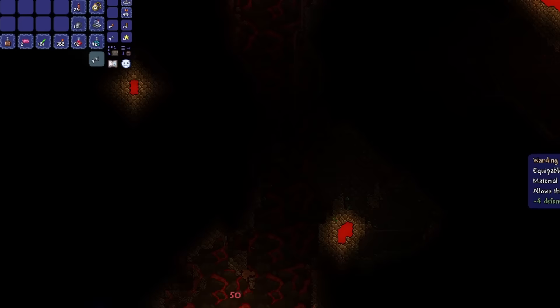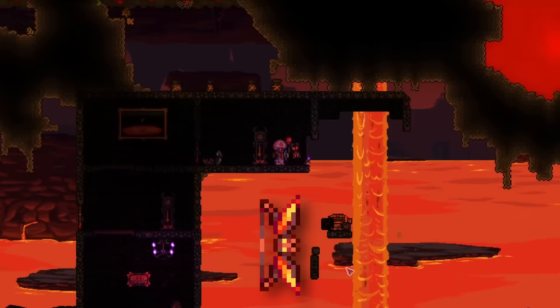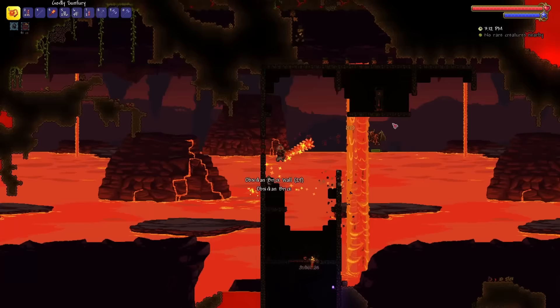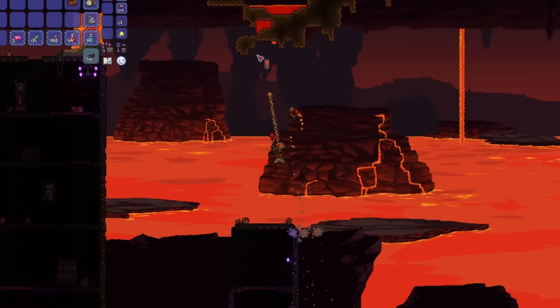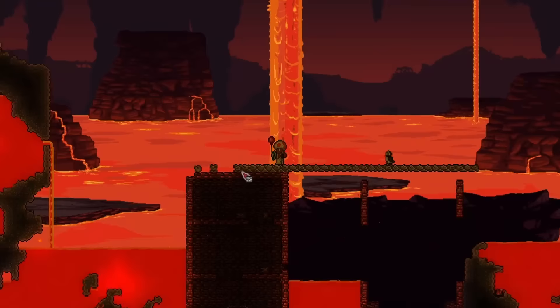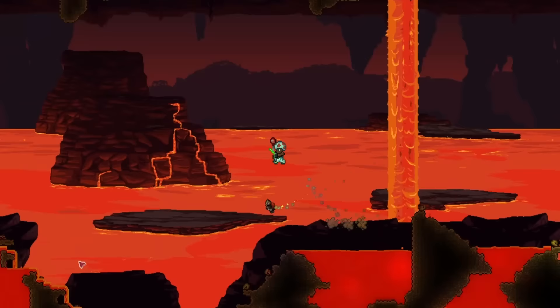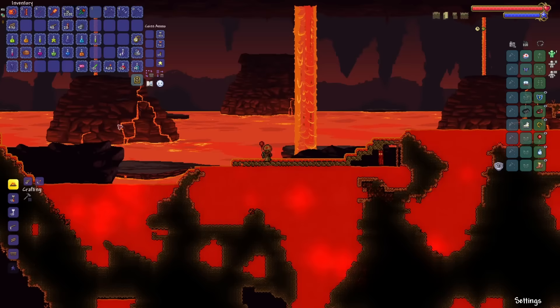With nothing left to do in pre-hard mode, I grabbed some stone, killed another goblin army, reforged a few accessories, and descended into hell to prepare for the Wall of Flesh fight. The Wall of Flesh should not be nearly as hard as Skeletron was — for the Wall of Flesh I have access to the Hellwing Bow, which is unironically the best weapon I could possibly have for this fight. Even with my mobility being trash, at least I have Hermes Boots this time around, and despite having no armor, my defense is still pretty solid. I cleared out some obsidian structures and built a few bridges over places I thought I might get caught on, and in about 20 minutes, I was ready for the fight.